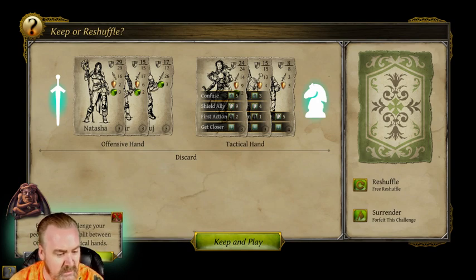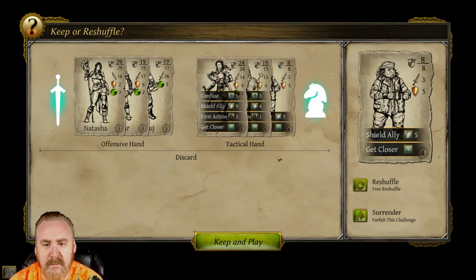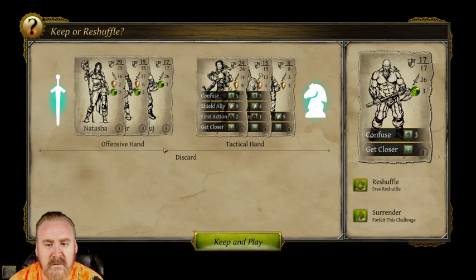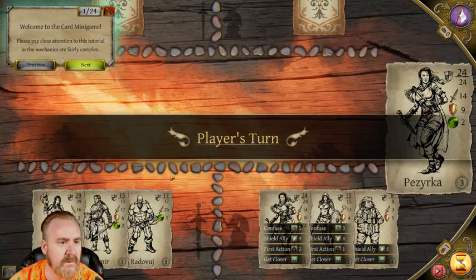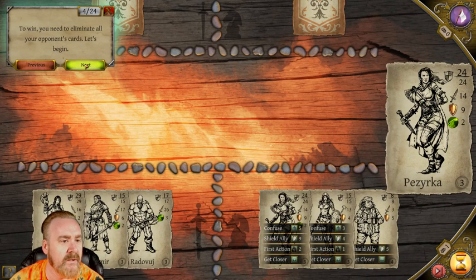Before each challenge your cards are split between offense, defense, and tactical - here are the options to reshuffle if you don't like your draw. You'll learn more about the challenges and mechanics once we begin. So it splits my people 50-50. Looks like my biggest attack guys are already in the offensive hand - we're going to keep this play. As you can see I have no other choices. Card minigame - you'll need to eliminate your opponent's cards. Your deck is made up of your party members.